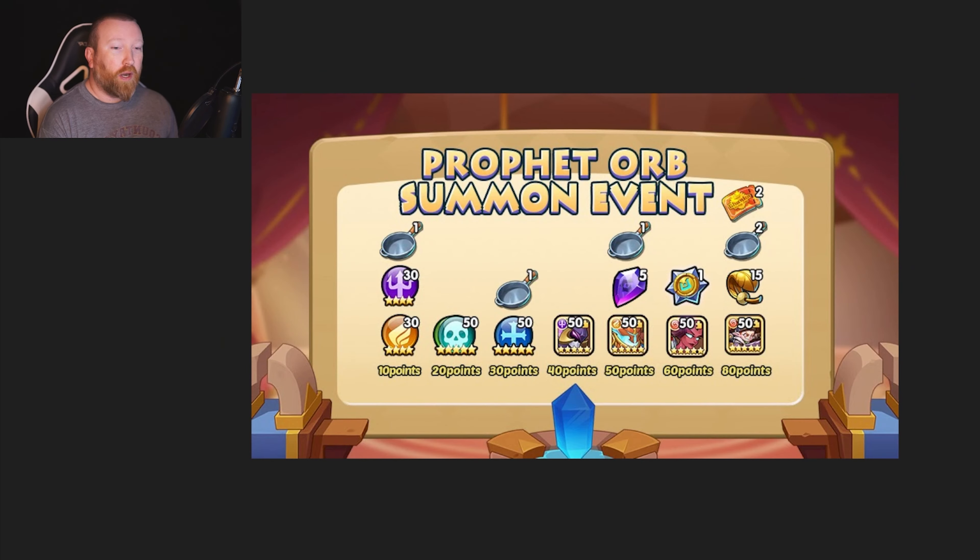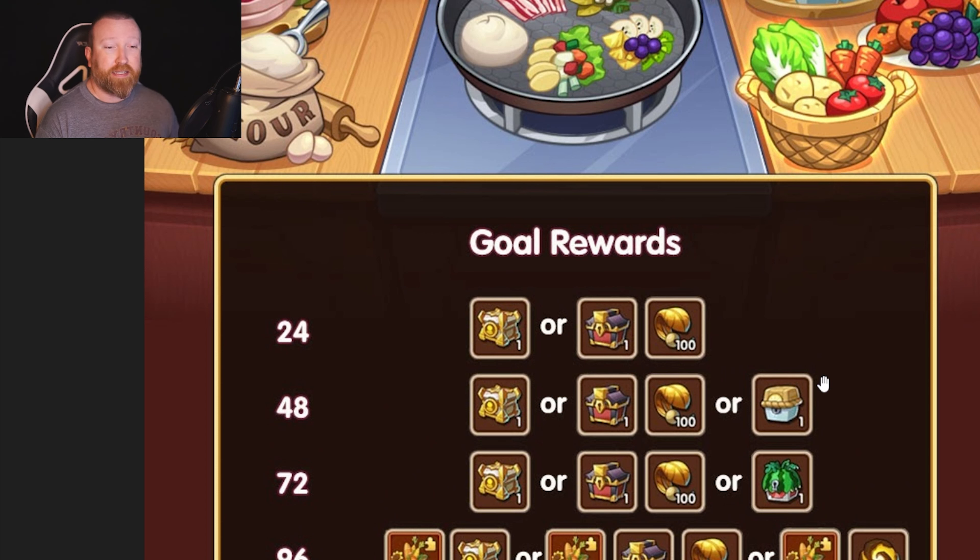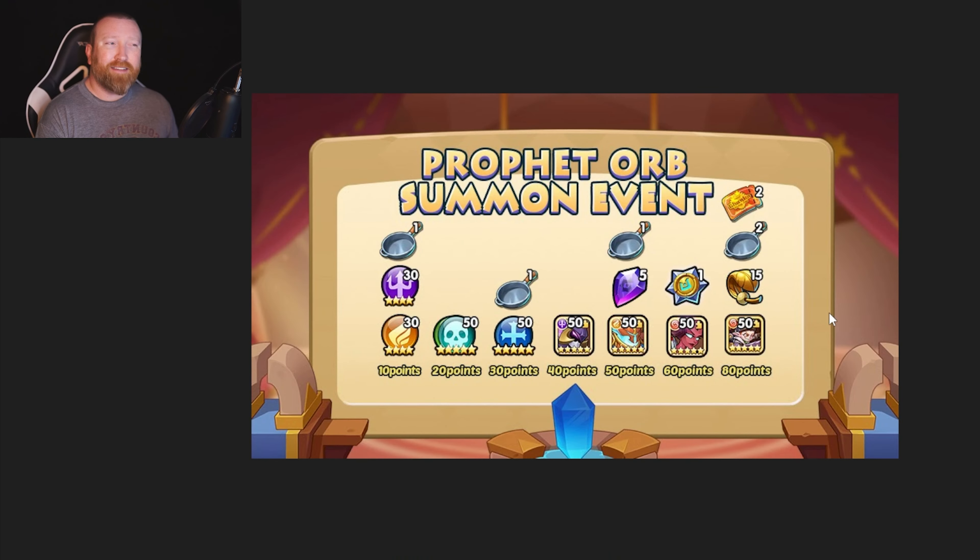And then of course you have the profit orb event where you can do a maximum of eight loops — eight loops times five frying pans is a total of 40 frying pans. However, if we're going for the rewards here, the heroic miracle should be very easy to get those 12 points from, which means you don't need to do a full 640 profit orbs. You only need to do 570. That's because 560 is seven complete loops, and seven loops times five is 35. You need 36 to add to your 12 to get to 48, meaning you need an extra 10 profit orbs — so 570 profit orbs total.